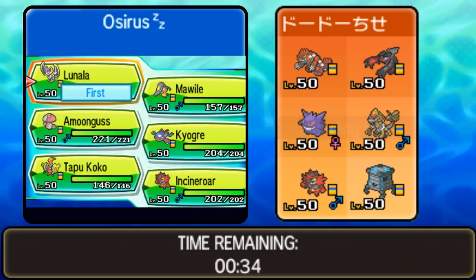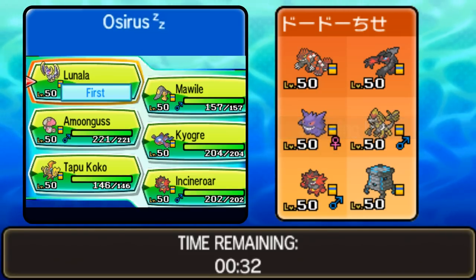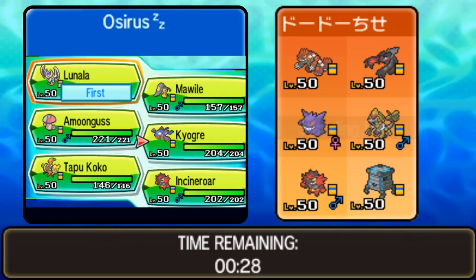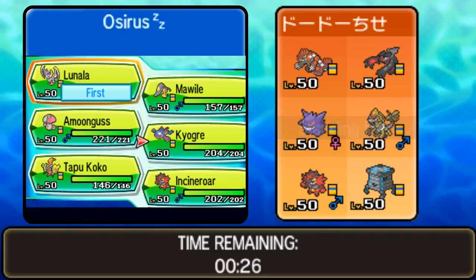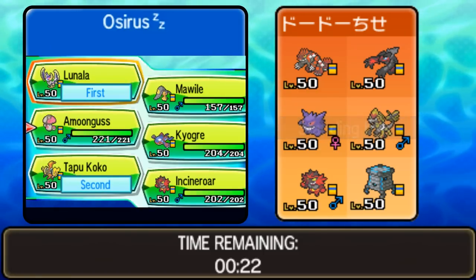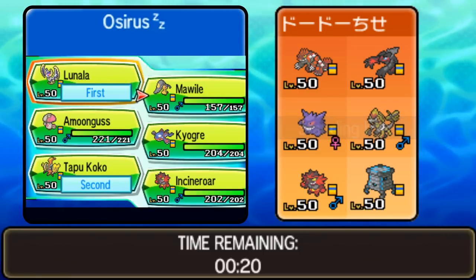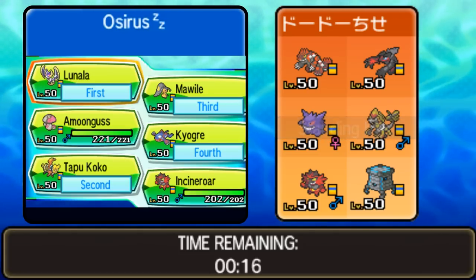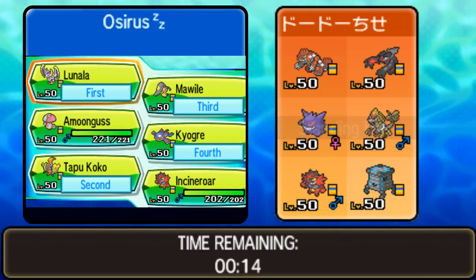Apart from the Yveltal, Lunala does give us an option to switch out and helps us set up Trick Room. I think we're going to need our Kyogre in this match for sure as well. I don't really want to lead out with it though — I think something like Tapu Koko could be nice as a lead here. Mega Mawile for sure, and then Kyogre. I think I'm pretty happy to go forward with those four.